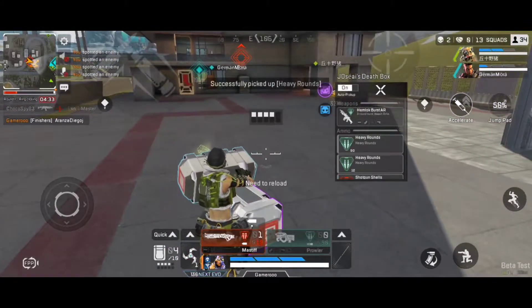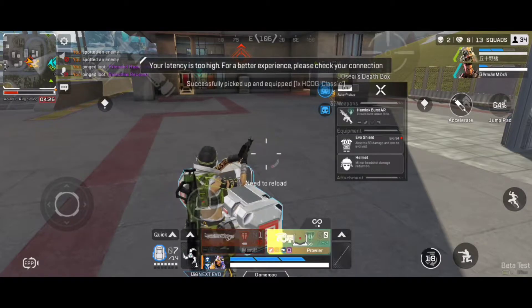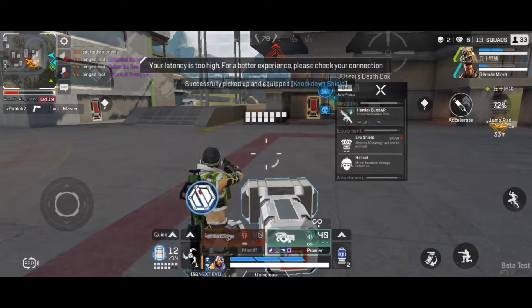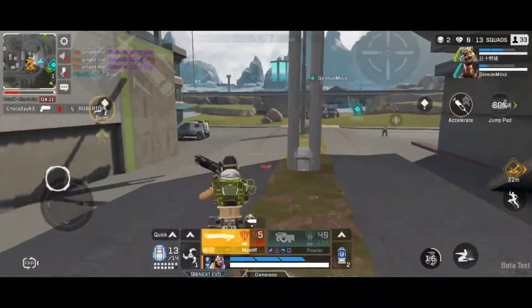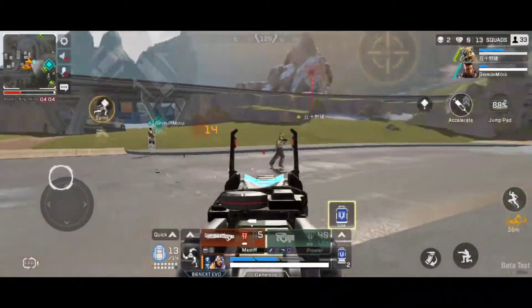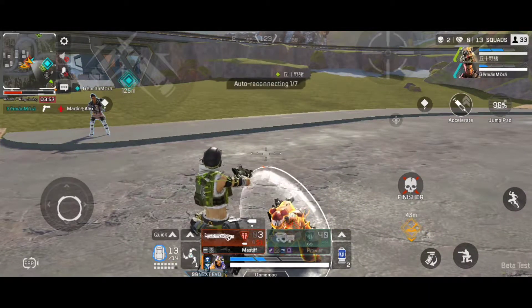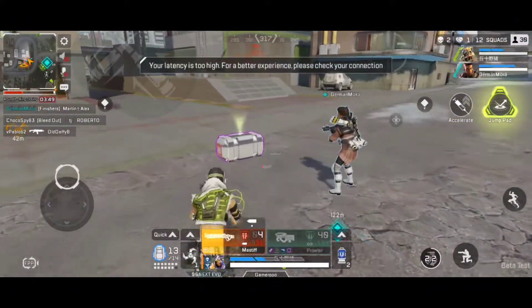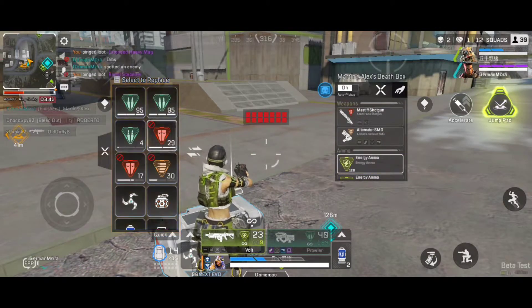Oh look, someone wandered into our safe space. Extended heavy mag here, level three. Gotta hop up here — select fire. Extended heavy mag here, level three. Reloading — I'll be fired over here. Reloading! Barrel stabilizer here, level three.